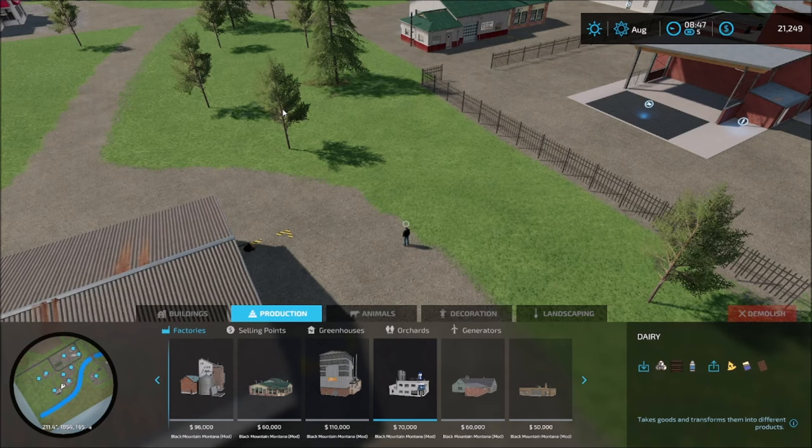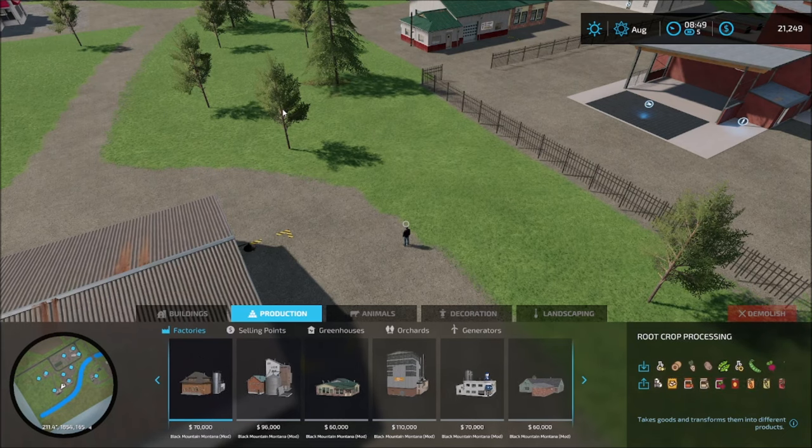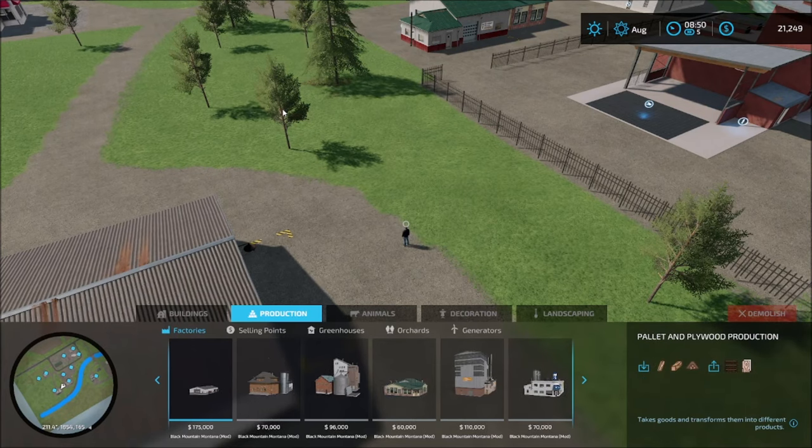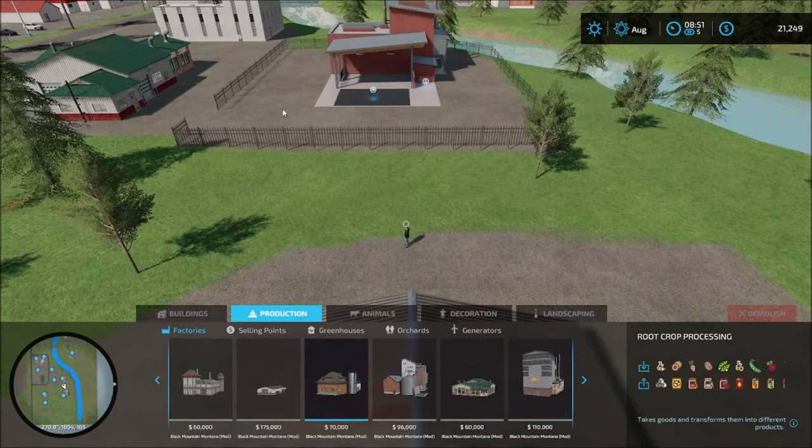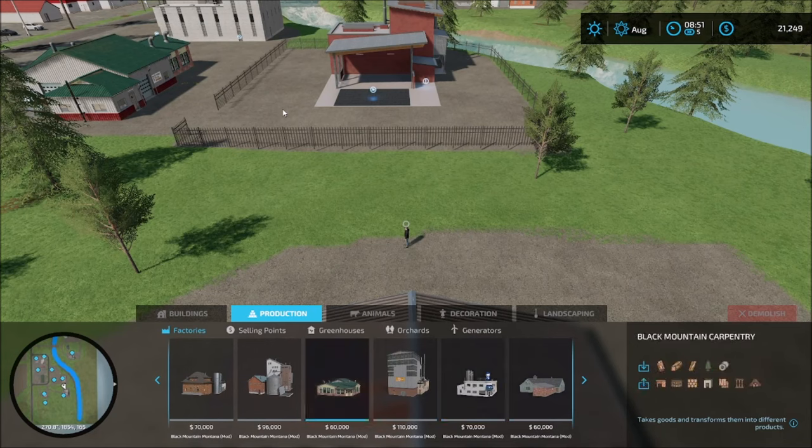The dairy spinnery and the bakery are new to the map. The grain mill takes pallets and paper — so if you want to do your flour, there's a root crop setup from Mason County that I was talking about. This is just a way for you to do the root crop stuff faster and all in one spot instead of scattered everywhere. There's the plywood and pallet production right here. The carpentry is new so far.